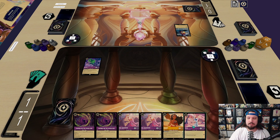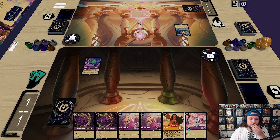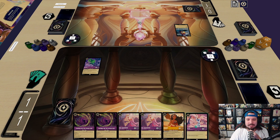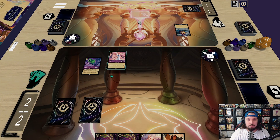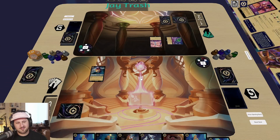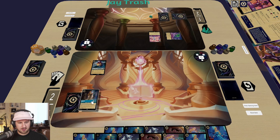I think this goes into ink and we play this because it's better than not playing anything. I need to play so I can start getting value out of Olaf — Pascal, sorry. Normally I would ink this and just not play anything because these are really good, but I'm going to ink a Wardrobe, play it on Olaf, and quest for one.